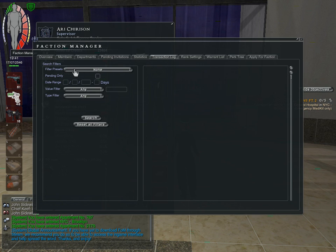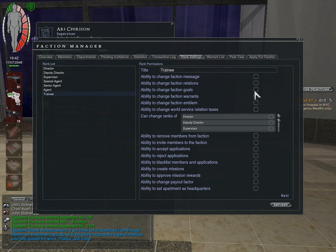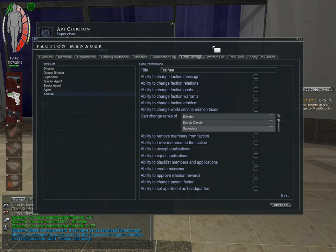On the transaction log, you select the values you want to look at, and then you'll have to put in a date range or click Pending, and that will actually display what money is coming in or going out. Rank settings is more administrative — you basically click on a rank and can assign specific permissions based on that rank.